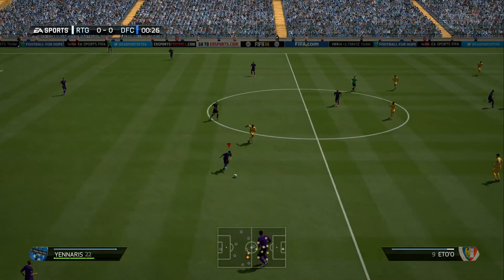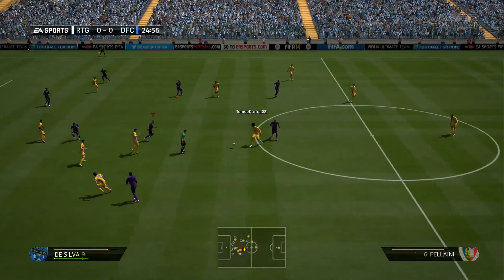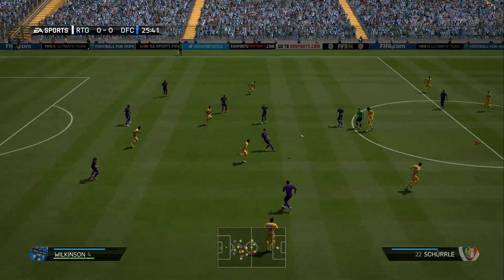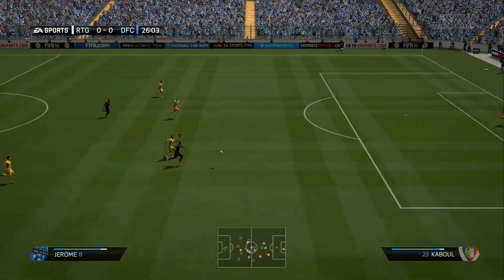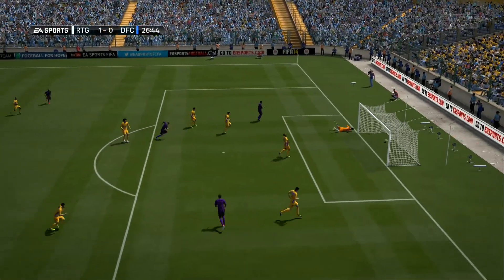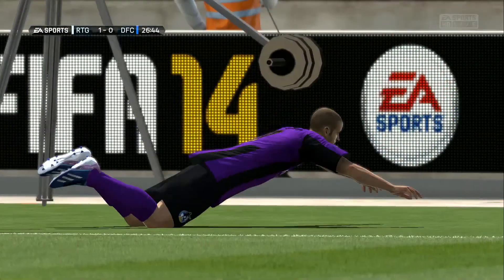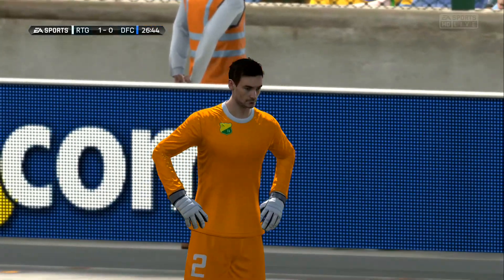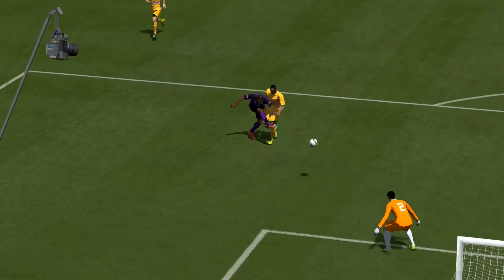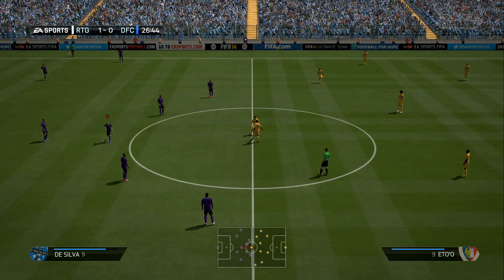Jerome is through and scores on the rebound — 1-0! Then Da Silva — actually bronze but his name's Da Silva — what a strike! Jerome had a great chance with great chest control and a volley with perfect placement. 1-0 going into half-time. How do you feel, mate?